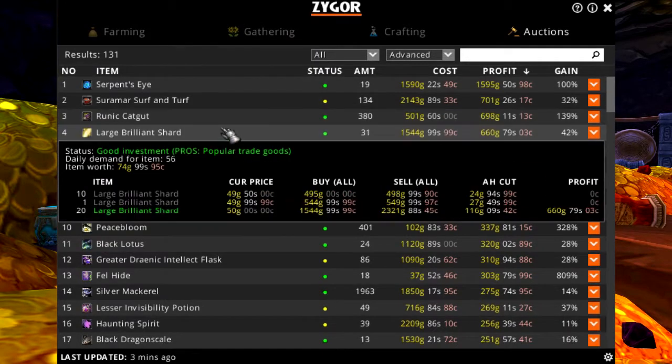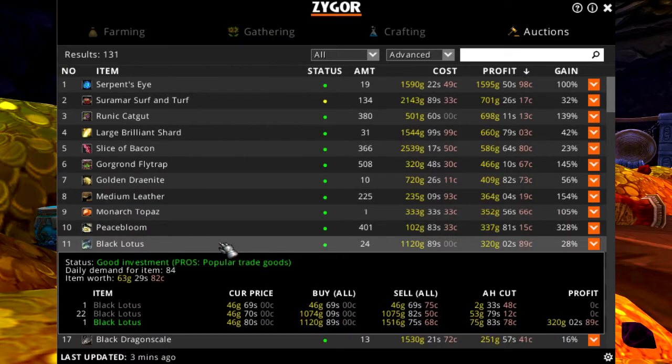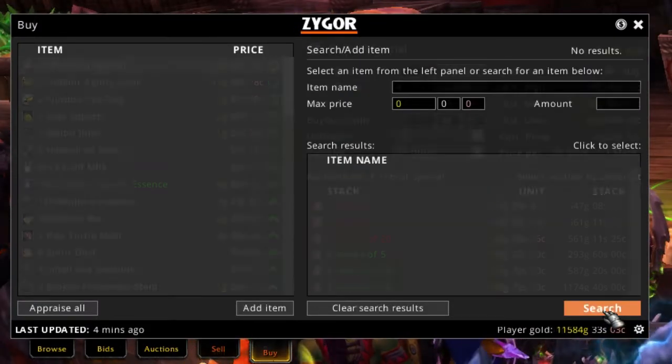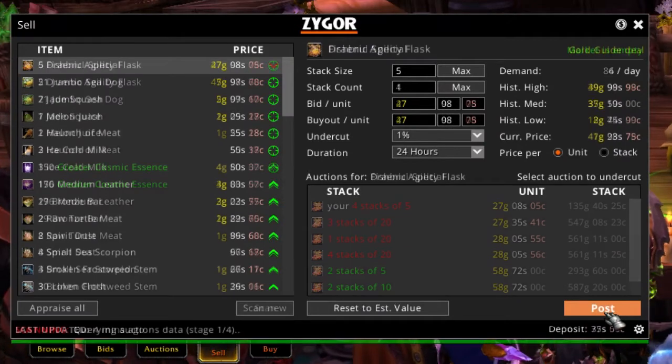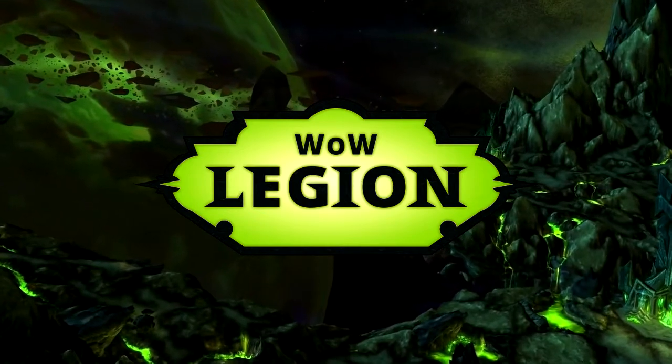Finally, the Auctions section will search the Auction House and find high-value items that are selling at ultra-low prices, allowing you to swoop in, buy them up, and relist them at their actual value for huge profits. Both the Profession and Gold Guides have been fully updated for Legion.